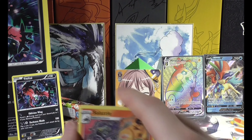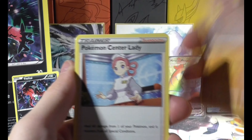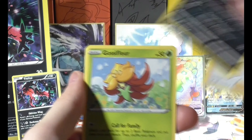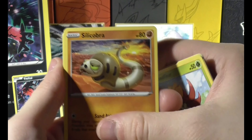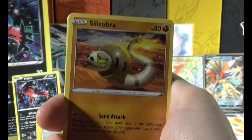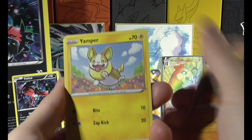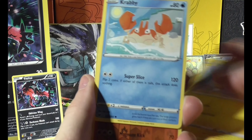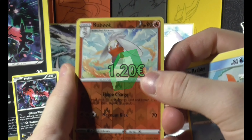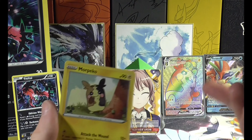So as you can see, Rainbow Rares — hopefully we'll get another one. Salazzle, Dogtrio, Pokemon Centalady, Galarian Zigzagoon, Gossifleur, Silly Cobra. I hate Silly Cobra's name — it's so silly. I just really don't like it. Yamper, Krabby, Rabu as a reverse holo. That was nice.